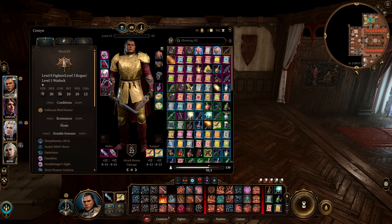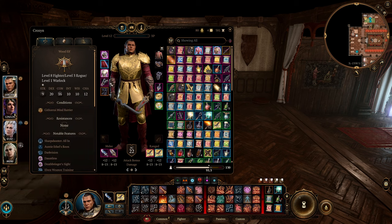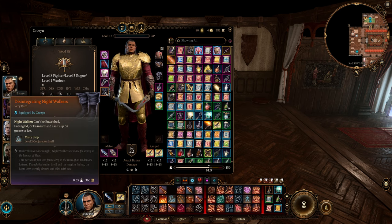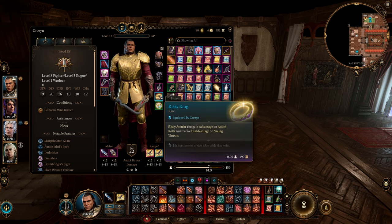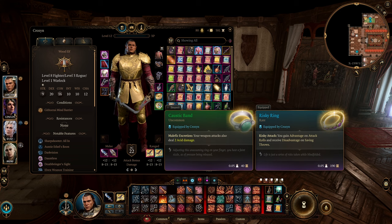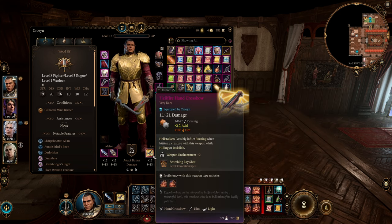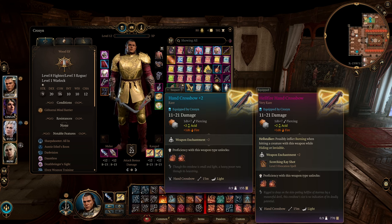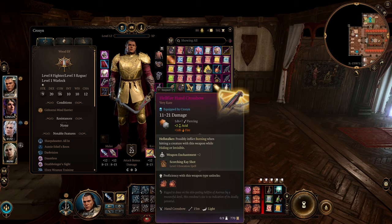Armor of Agility for the full dexterity modifier to our armor class. Helldust Gloves for the additional weapon attack damage, and you get a bonus to spell save DC which works well with our frighten on critical hits and our maneuvers — the spell attack rolls also count for attack rolls so that makes your hit chance a little bit better. Disintegrating Night Walkers for misty step. Amulet of the Devout for the plus two bonus to spell save DC. Then the risky ring — get this as early as you can. Caustic Band for additional damage on each attack. For hand crossbows we're going with both that have a plus two weapon enchantment: the hellfire hand crossbow from act two and hand crossbow plus two from act three.